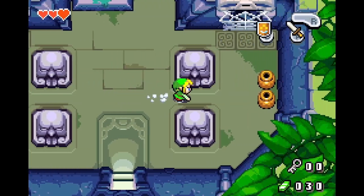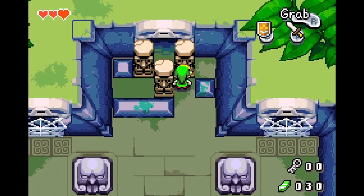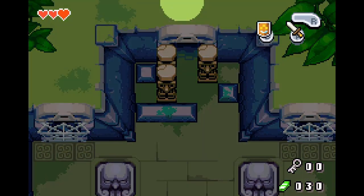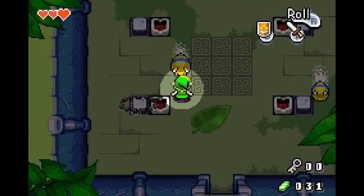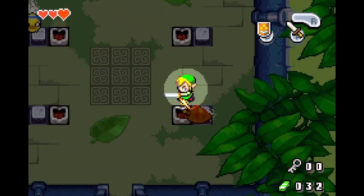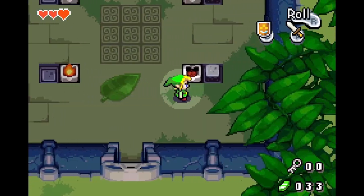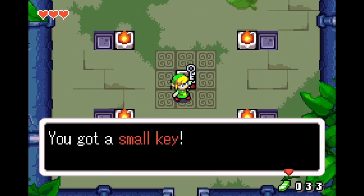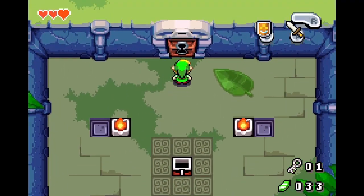We can go around these pots for a couple hearts. As you notice, we have a spider web to deal with — we'll have to deal with those later. We're going to progress forward into this dark room with these slugs — pretty easy, two hits to take out. We're going to step on all these switches to light up the room, and we get a chest which turns out to be a small key. You can use it to open locked doors — you can only use it in this dungeon. Standard fare for Zelda.